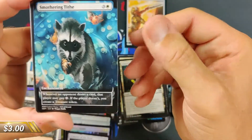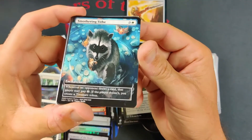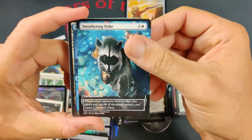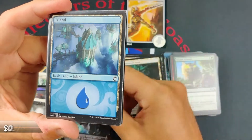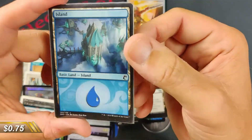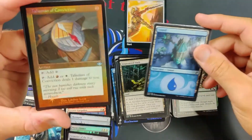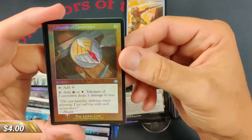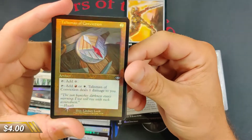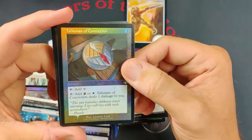We are pulling hard on this one. Smothering Tithe — I had a couple of them and wanted to get this out for people to play. Gotta love the taxes. Nice taxes there. Get yourself a nice land here — this is kind of my favorite land, so I put one in. Got a Talisman of Conviction — really nice talisman in the foil style they put in Modern Horizons 2.